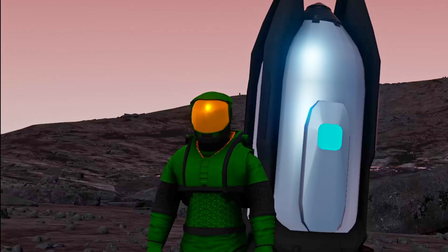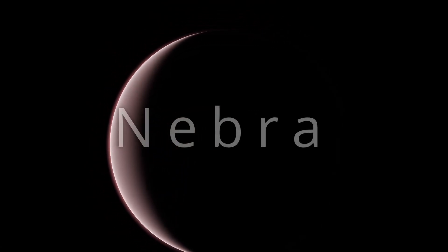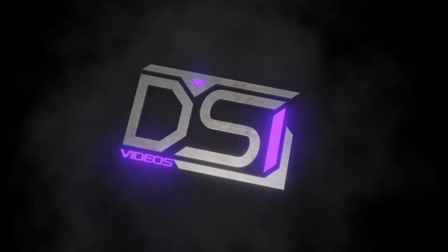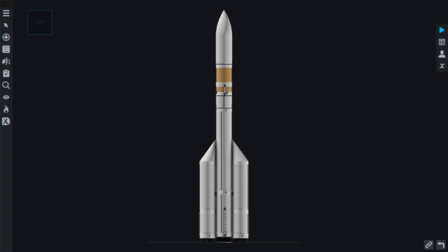You really chose to come here. To get to Nebra we're of course going to need some kind of launch vehicle. I decided to use my existing Meridian 2B Hush. This thing is small, powerful, and more reliable than the average Boeing door.